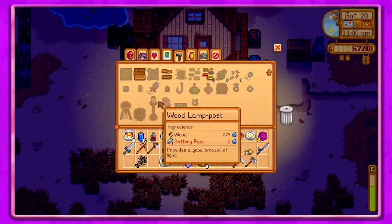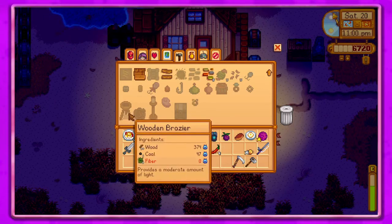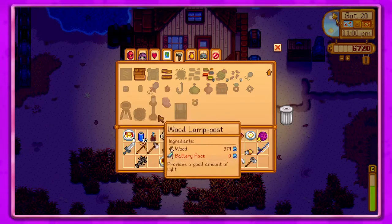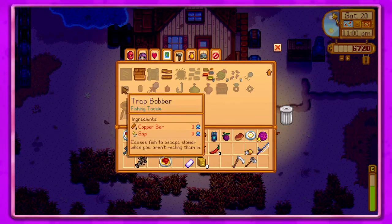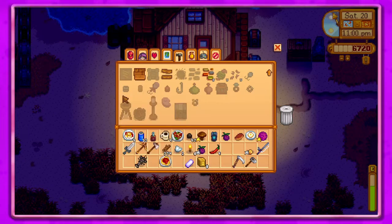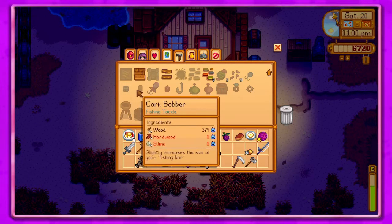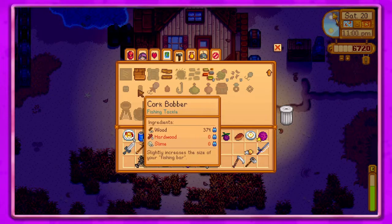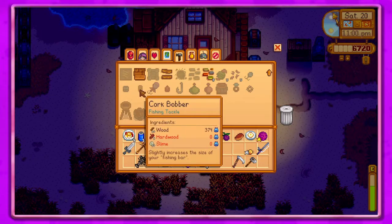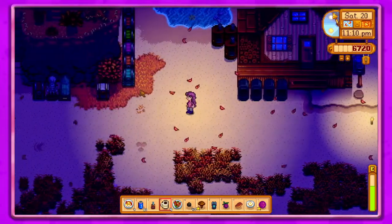Let me look at what else is here that we could possibly make. This one provides a moderate amount of light. The trap bobber causes fish to escape slower when you aren't reeling them in. And this one slightly increases the size of your fishing bar — that would be nice. Five hardwood and ten slime.